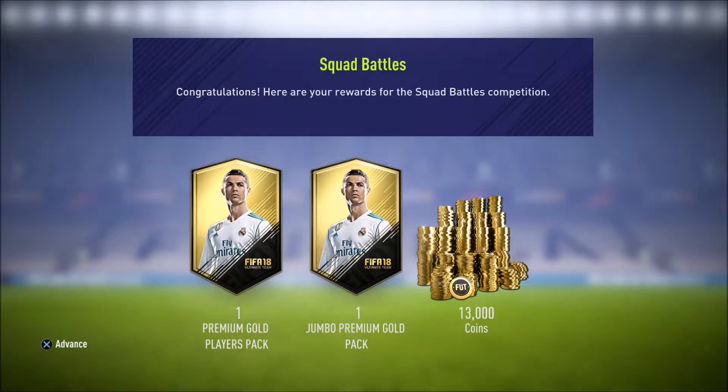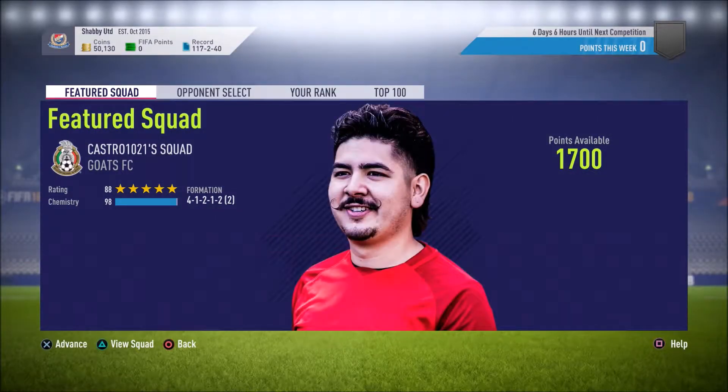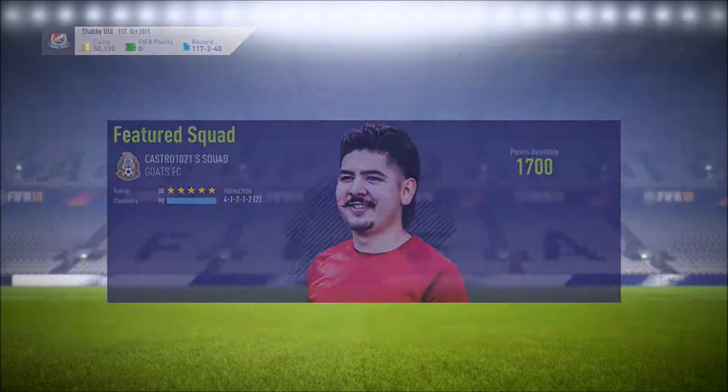Yeah, that's gold 2. So we've got one premium gold players pack and one jumbo premium gold pack, so we're looking pretty good pack-wise. And we've got a nice amount of coins as well. Oh, Castro - we've got a nice amount of coins. What's your squad, mate?